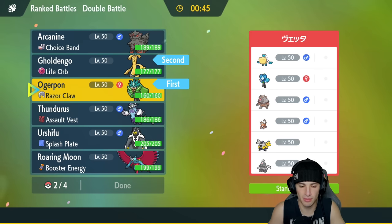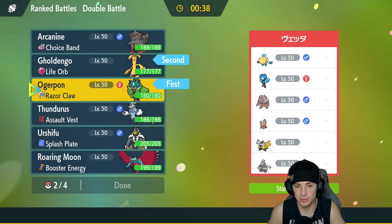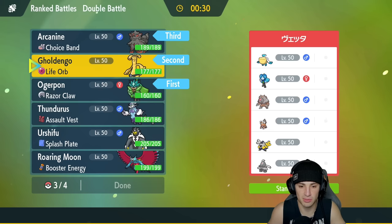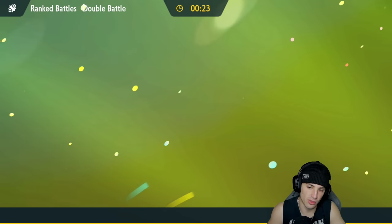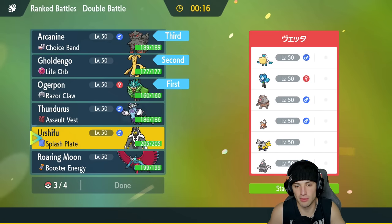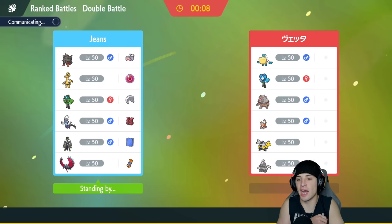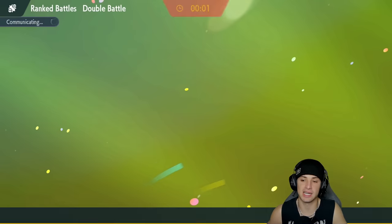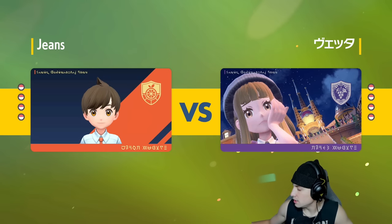I could go Urshifu if they want to go rain — that's a possibility. I think I like Goldenglow and Ogre Pond as lead, then Arcanine in the back for Extreme Speed, and Urshifu last. I think they're going to lead Dustclops and Iron Hands and just go full trick room — that makes the most sense going up against a fast team like mine.